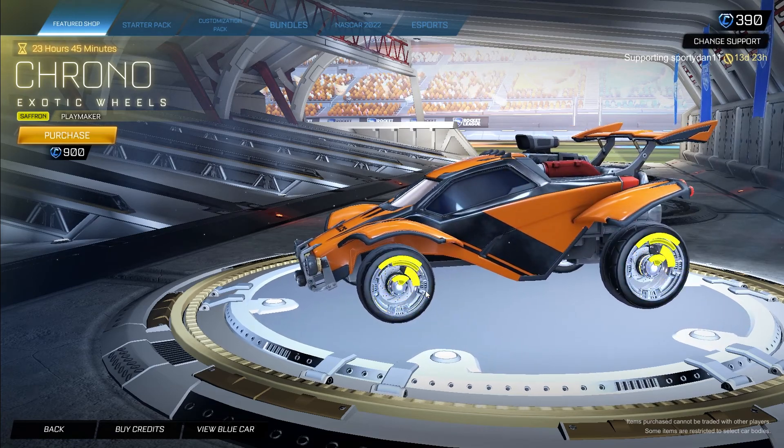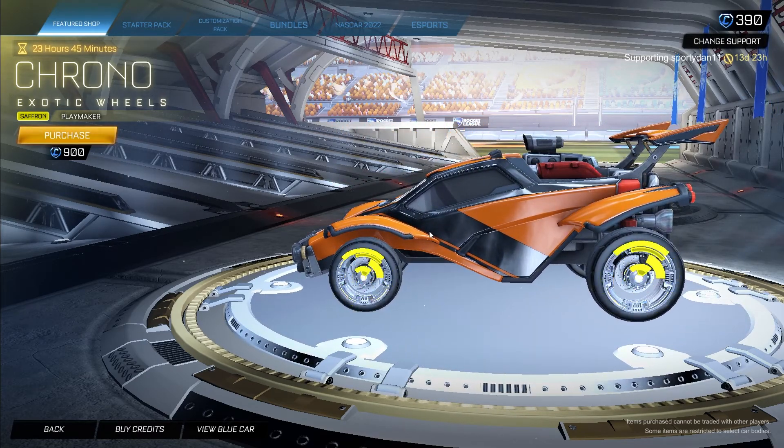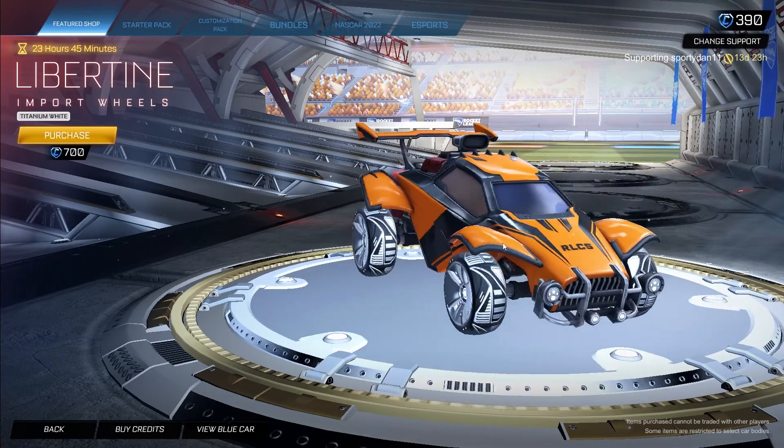Then we got the Chrono Saffron Playmaker wheels for 900 credits. I love these wheels with Streamline as the decal — very nice in my opinion. So Saffron Chrono wheels, 900 credits, Playmaker edition.